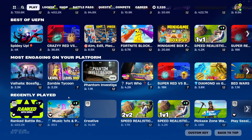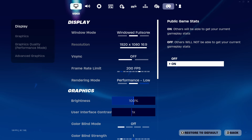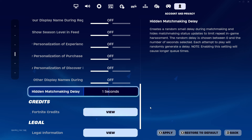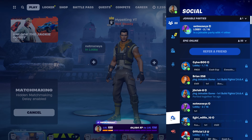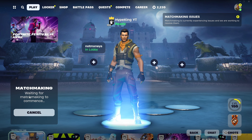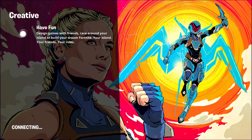Now find the Creative island and go to it. Before you go inside, go to Hidden Matchmaking Delay, click Apply, then back out and ready up into the Creative game. Go back to Settings quickly and make sure that is set to zero. Back out and you'll see it says 'Waiting — Hidden Matchmaking Delay' but with no teammate, which means this glitch is working. If it also says 'Cannot use chat settings,' that confirms the glitch is working.